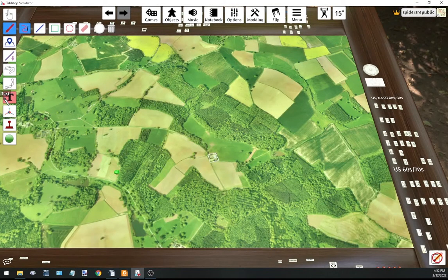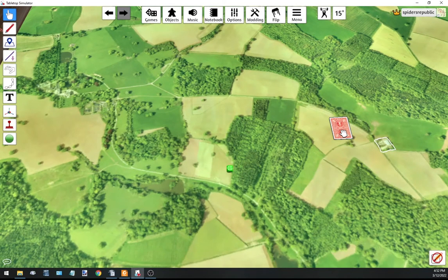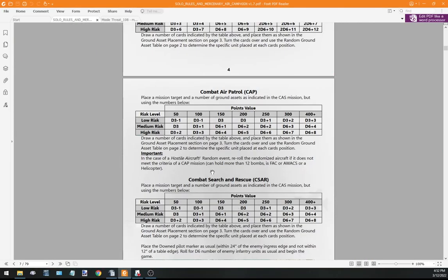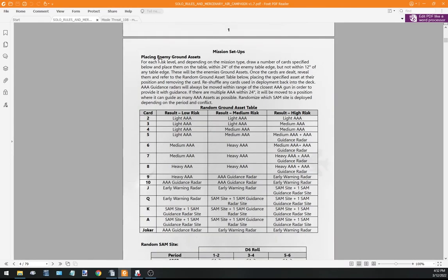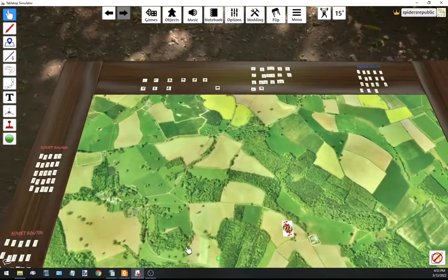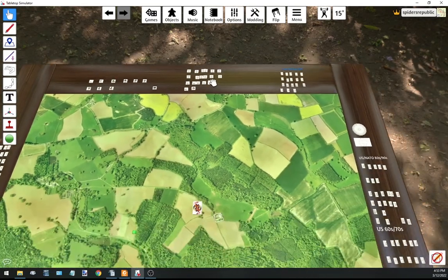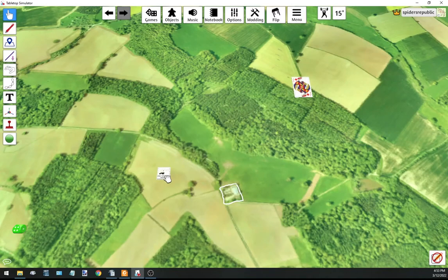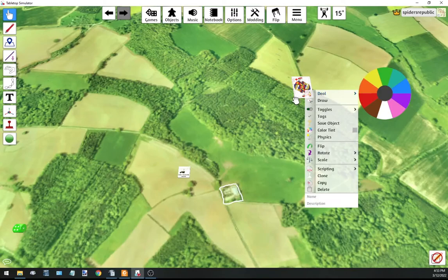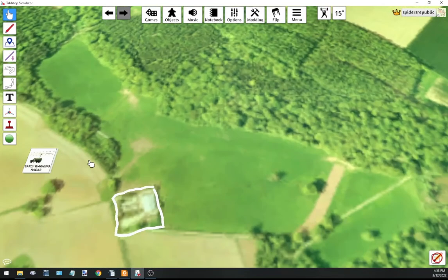I'm going to draw a card to place the one ground asset. It's a Jack, so we look at the enemy ground asset table - a Jack is an early warning radar. I'll replace that token with an early warning radar model. That's our mission setup: one early warning radar as the ground asset.